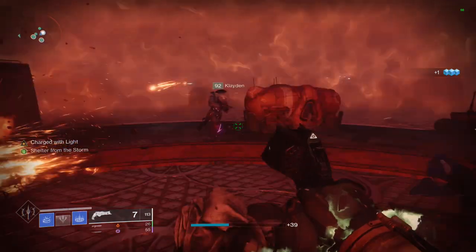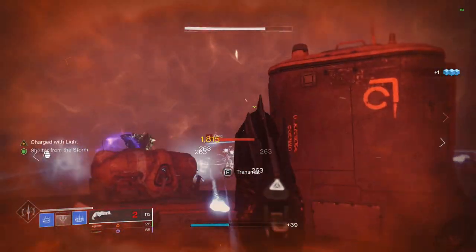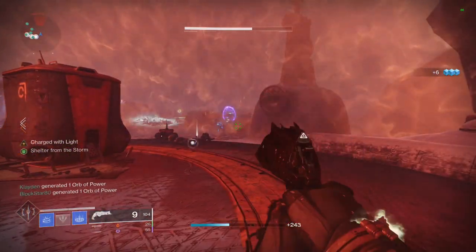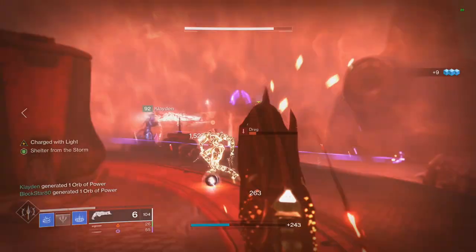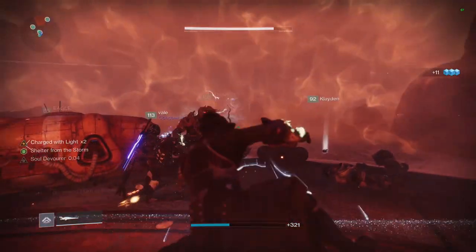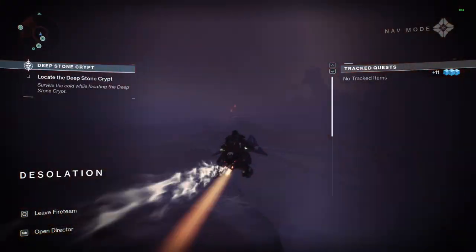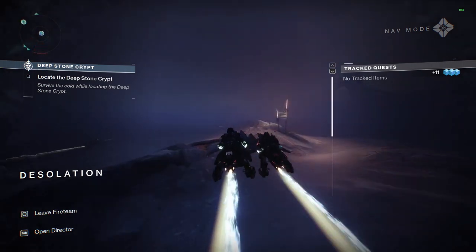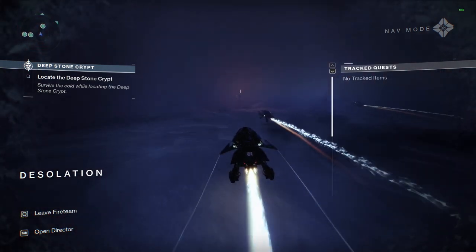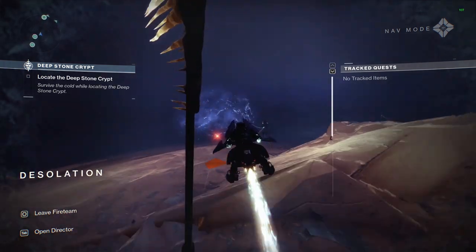The mechanic of this encounter is that if you are not in the heat bubble you will stack Frostbite, which will kill you if it reaches 10 stacks, so you need to quickly reach each bubble to survive the cold. At each checkpoint there will be some enemies and a teleporter. You only need to use the teleporter if you need to go back to a previous bubble — it will take you back one bubble exactly to help or guide somebody.